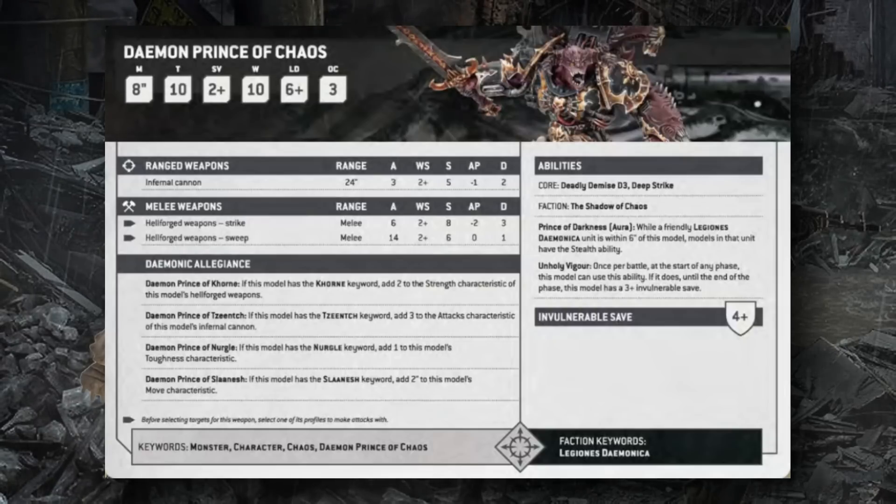The Daemon Prince can take a Chaos Mark: Mark of Khorne (+2 Strength), Mark of Tzeentch (+3 attacks on Infernal Cannon), Mark of Nurgle (+1 Toughness), or Mark of Slaanesh (+2 Move, up to 10 inches). His Infernal Cannon fires 3 times at 24 inches (up to 6 shots if Tzeentch), S5 AP1 2 damage hitting on 2s. His Hellforged Weapons strike 6 times (S8, up to S10 with Khorne, AP2, 3 damage) or sweep 14 times (S6 AP0 1 damage).